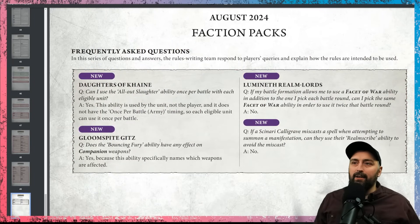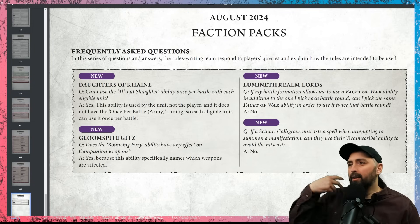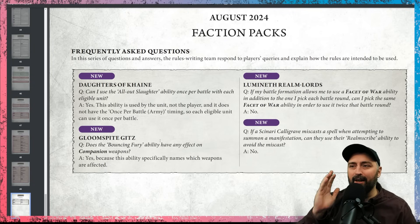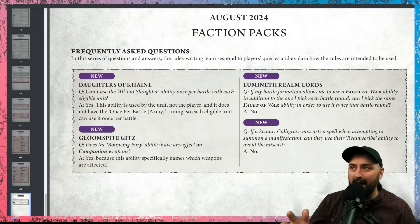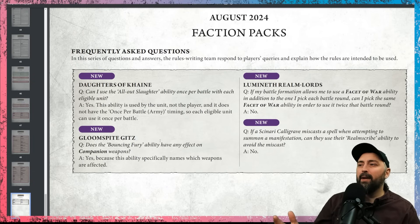The last page is an actual FAQ section. Daughters of Khaine: can I use All-Out Slaughter on multiple units? Yes. Gloomspite Gitz: can I use the Bouncing Fury ability on companion weapons? Yes. Lumineth Realm Lords: can I use the same facet of war twice? No. And Ossiarch Bonereapers: can I avoid miscasts with Realm Scribe? The answer is no.